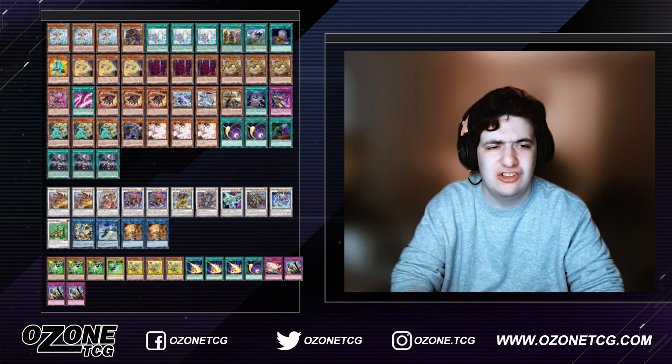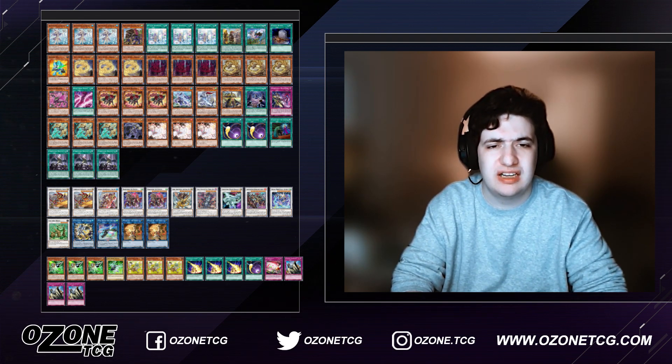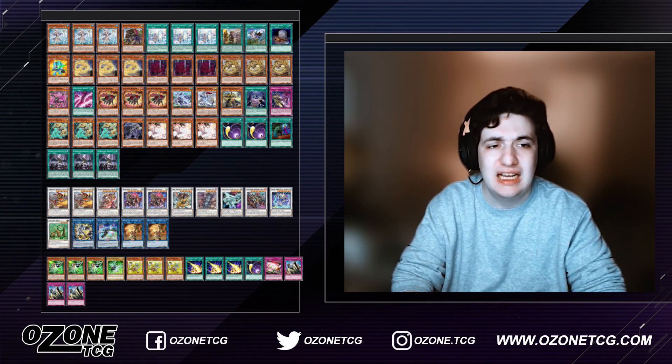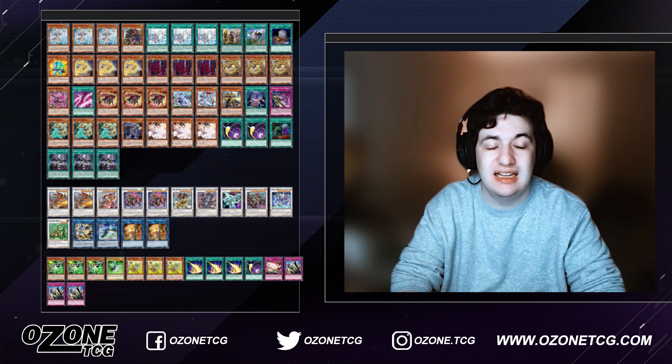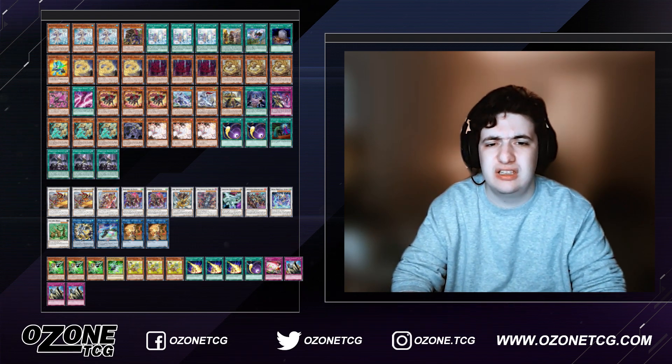Of course he's playing the Adventure engine — pretty standard nine to ten card engine depending on if you play Foolish or not, and Luke decided to play it. You have three Aquamancer, one Griffin, Triple Rite, one Fateful Adventure, one Dracoback, and one Foolish Burial. This is one of the best engines ever printed. It gives you an Omni-negate, an equip, and a plus-one off of Rite for free. Fateful Adventure gives you protection and lets you add cards.